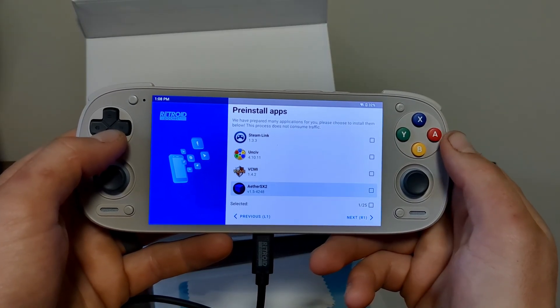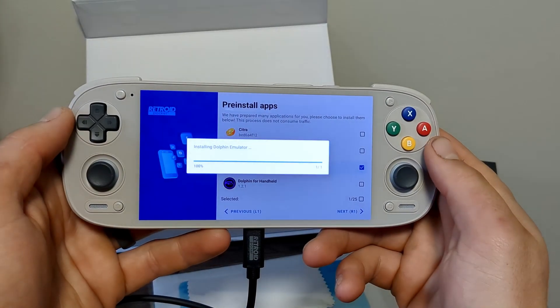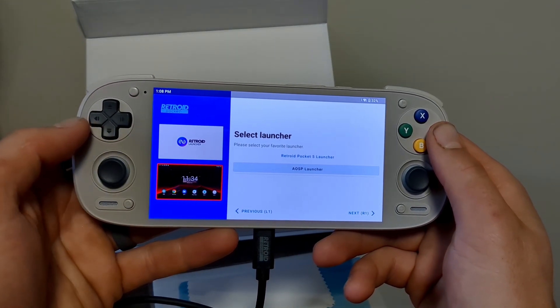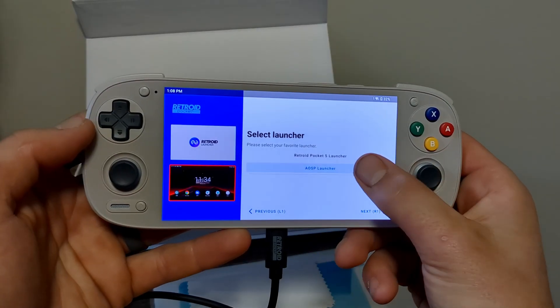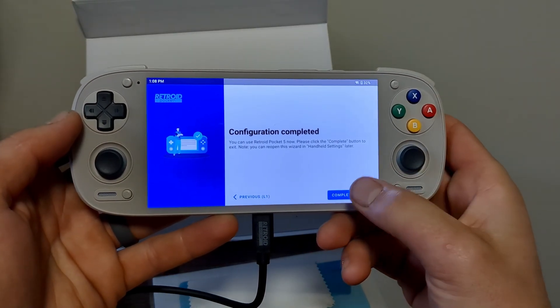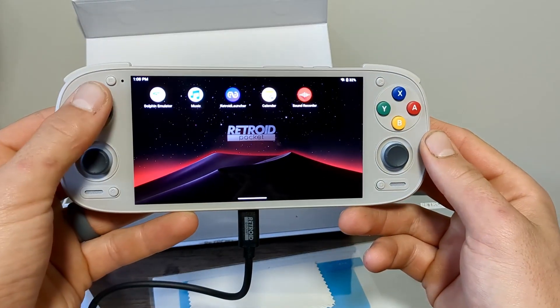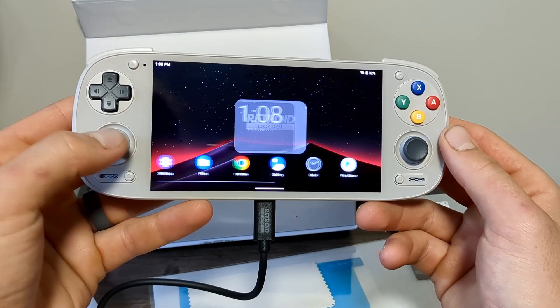They have Citra here, but it is not the latest 3DS emulator — you'll see what that is later in the video. The part that matters for me is to opt out of the Retroid System Launcher and choose the AOS launcher, giving it more of a phone experience. I must say this thing can run games way better than my current phone, the Google Pixel 6a — maybe I need to upgrade that too.